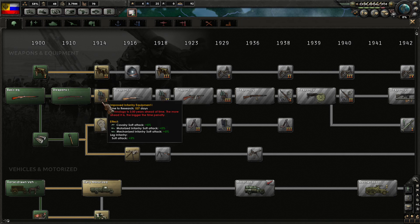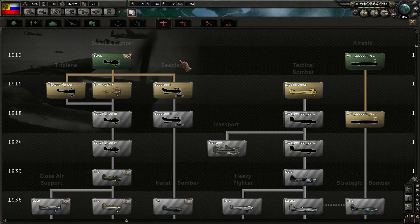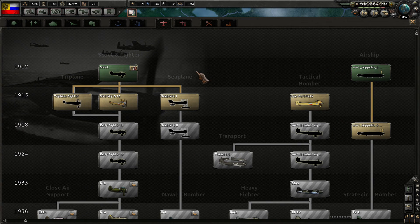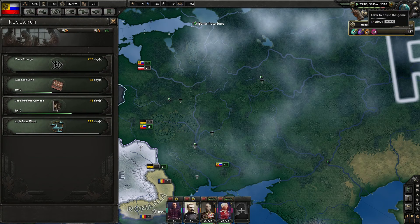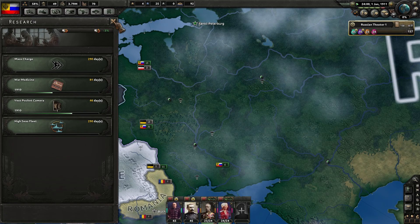These researches are sitting at 1914 on all of them, so still a ways to go. We could start researching some airplane stuff — a fighter, for example — but that's a long ways away as well. So I'm going to swing one of these into land doctrine, and take this one into naval doctrine at 292 days. We're also working on war medicine and the vest pocket camera.